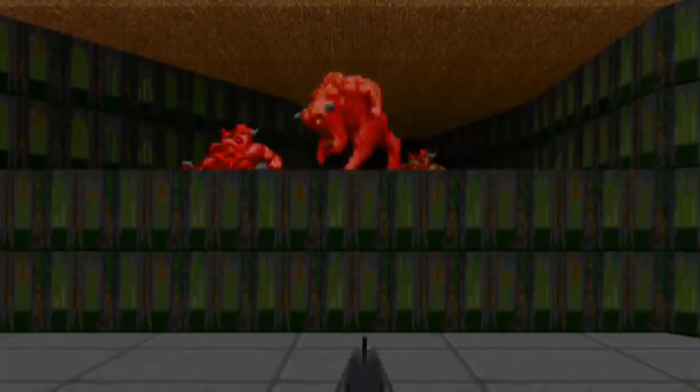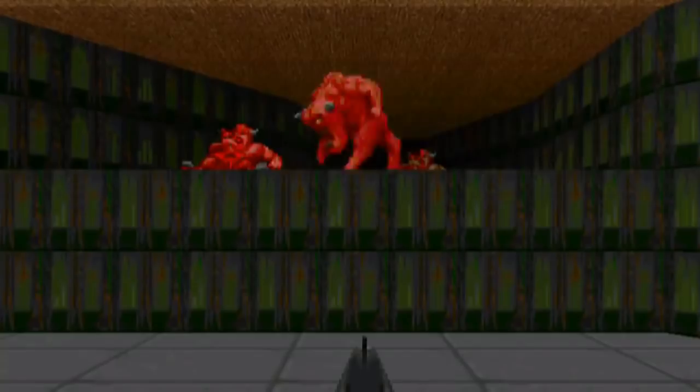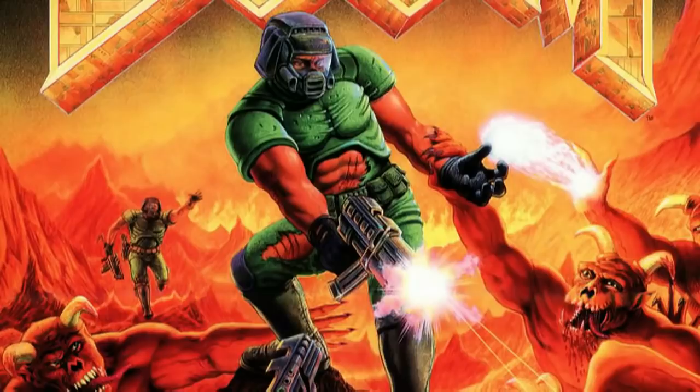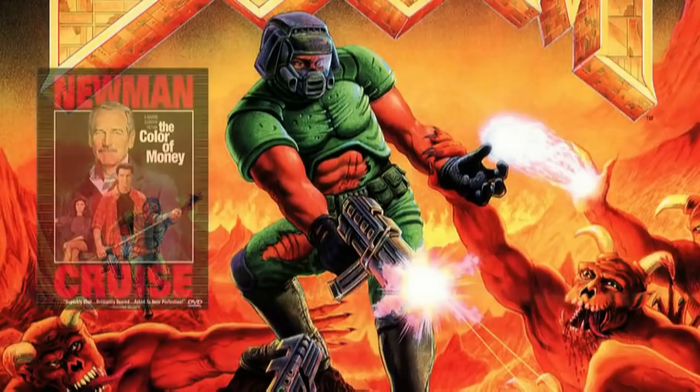The Pinky Demon is known for close-range combat. Its run speed is rather quick, which can close the gap between itself and its prey. Their massive jaws will bite down on a target, ripping out the flesh and tearing them apart. During its development, the demon's legs were drawn up by using a digitized picture of a Dilophosaurus toy from the Jurassic Park brand, and the name Doom was taken from a pool scene in the movie The Color of Money.